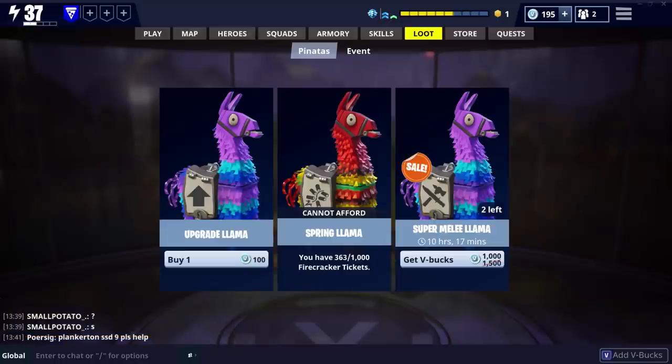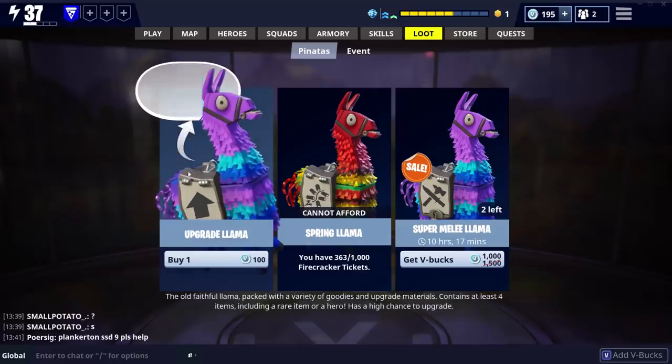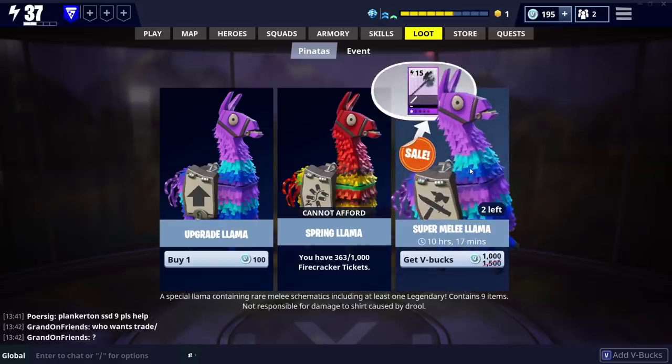The most obvious way to get legendaries and mythics is to use the llamas — for these you need V-Bucks. I would probably avoid the upgrade llamas because the chances of actually getting legendaries are low. Kakamouth from the Epic Games forums said you may as well go to Vegas because you've got more chance of winning there than getting a legendary from these. The best way is to look out for the troll llamas on the right-hand side. When you see troll llamas coming up, go for those and plow your V-Bucks into them.